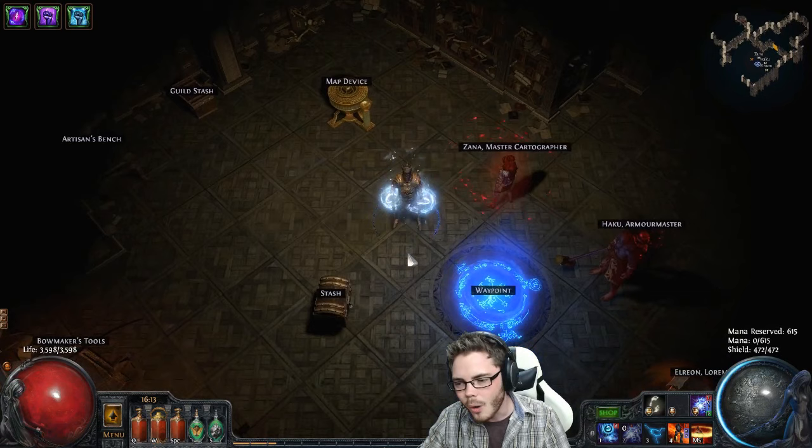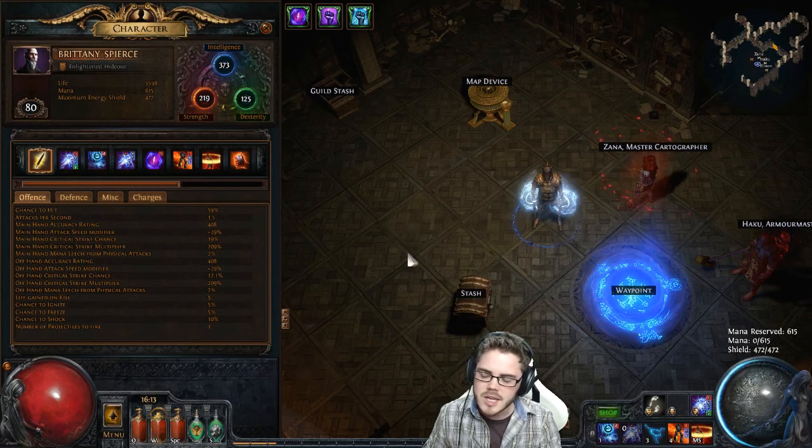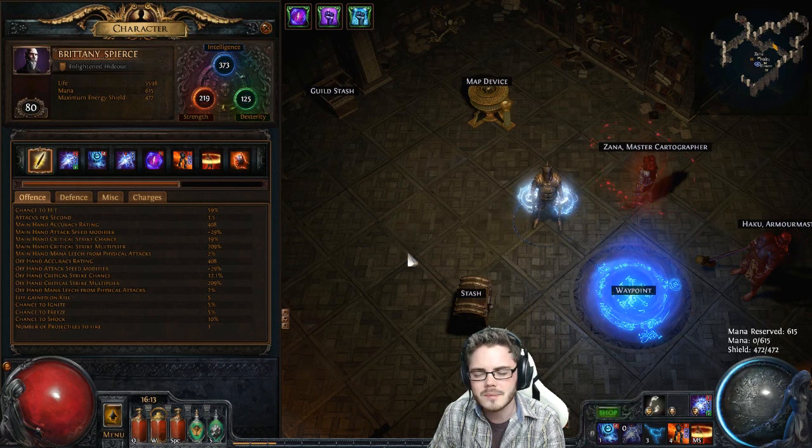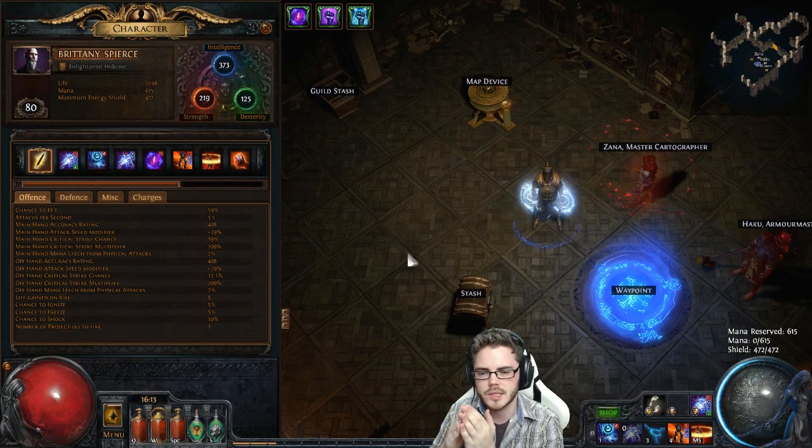This first character I'm gonna be showing you here is a Spark Totem character, or a Spircer. Because Spork was all the rage back in the original closed beta. So I thought now that we're in another closed beta years later, we would go back to the glory days of Path of Exile and try some Spork action. Now, I don't think that Fork is the best choice anymore, whereas it was clearly the best choice way back when.